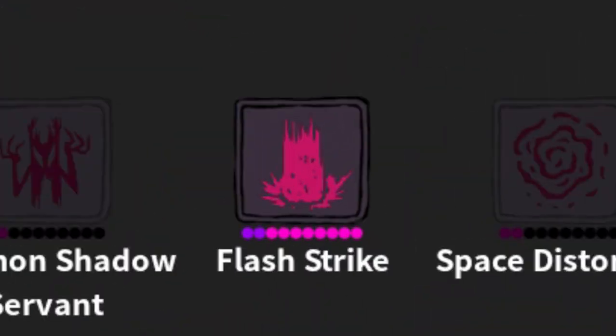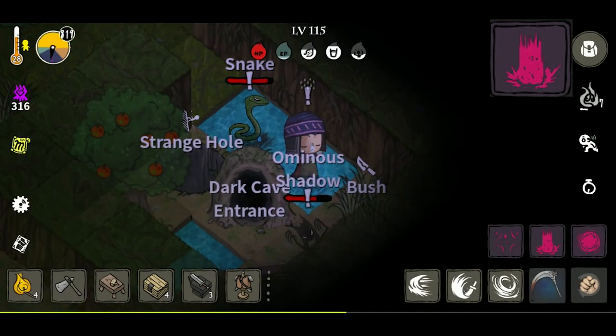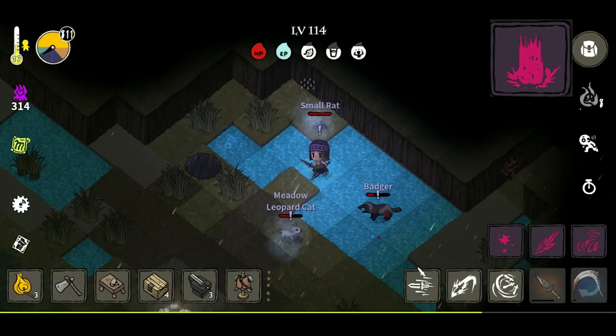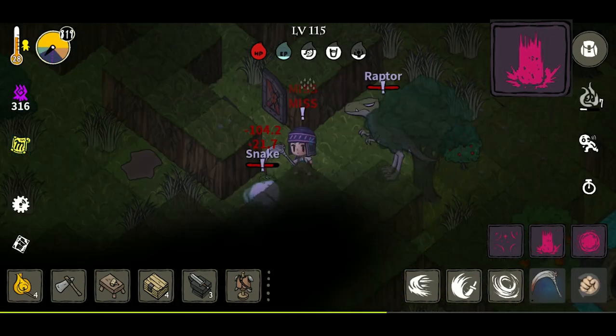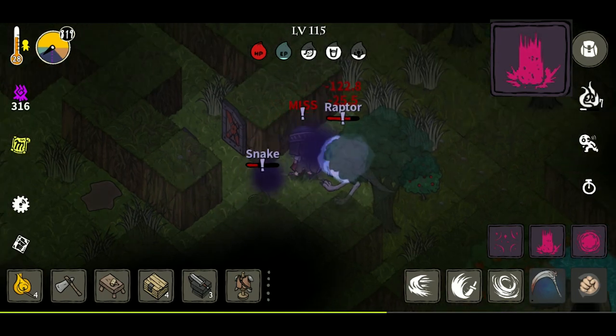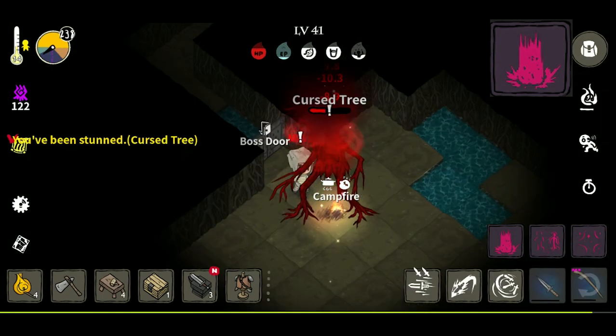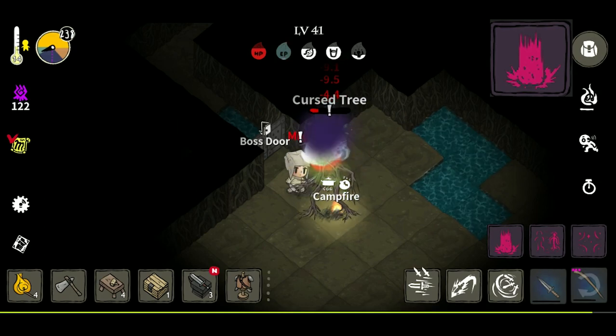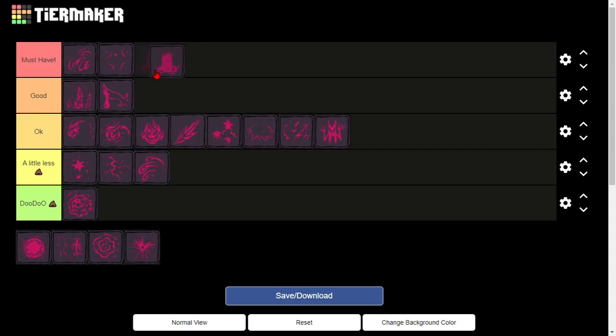Flash Strike is the next spell and it is an AoE that blinds enemies. This is just like the AoE stun, except this one blinds people. So if enemies attack you, they'll miss — no matter what. And for bosses, it's usually three turns that they're blinded, so you basically don't take damage for three turns. You already know where I'm going to put this.